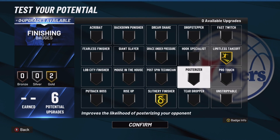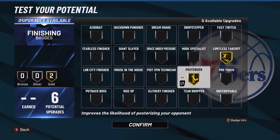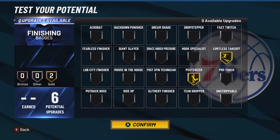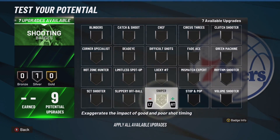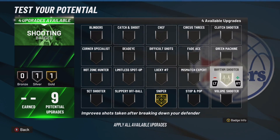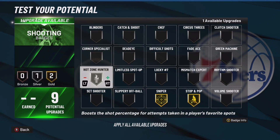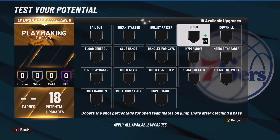For finishing badges, I'm running Limitless Takeoff and Slithery Finisher. Posterizer is a little broken this year, you don't need it — but if you want, take off Slithery and put on gold Posterizer. For shooting badges: first get Sniper at gold — it helps your shooting percentage and even helps you green. After that, get Stop and Pop or Rhythm Shooter. Then once you have your hot zones, get Hot Zone Hunter. With these three badges, you're going to be confident shooting the ball.